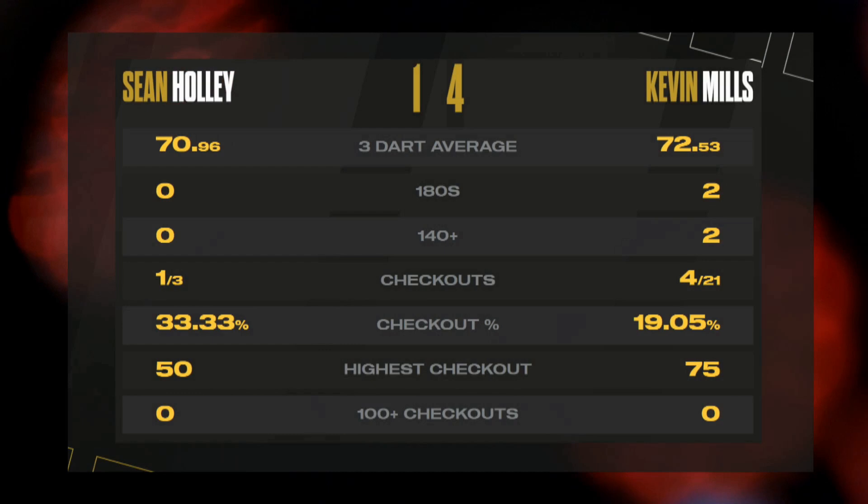This is how the game went from a statistical viewpoint — Mills winning by four legs to one. Coming up after the break, Robert Thornton takes on Martin Thomas.